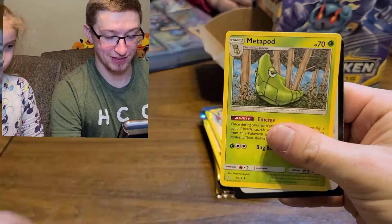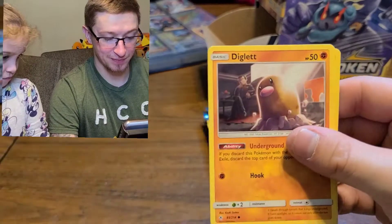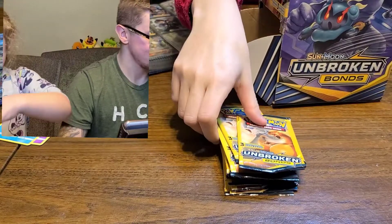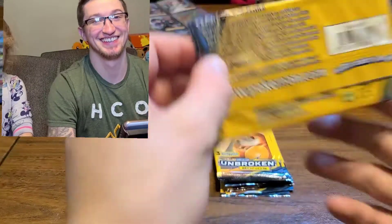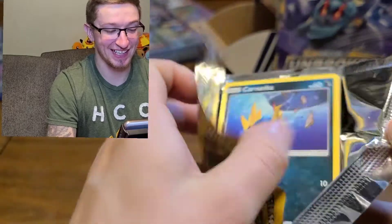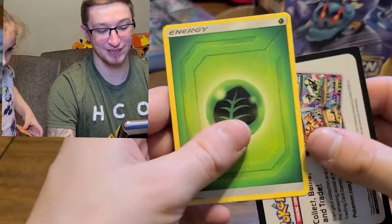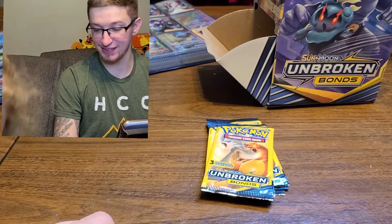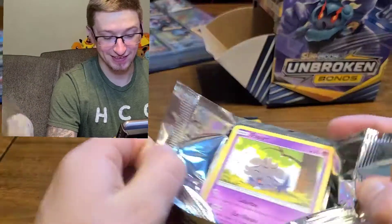Darumaka, Meowstic, and Metapod. Mommy got a Glameow, Diglett, and a Haunter - that's pretty cool. Molly's over here destroying all the energy cards. We must have at least 10,000 energy cards right now. Carvana, reverse Litten. I got this one. Lily got Meltan. Rhyhorn and an energy card - that's already destroyed. Espurr, Porygon, Metal Energy.